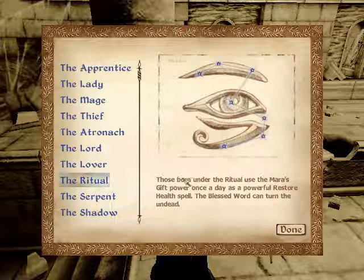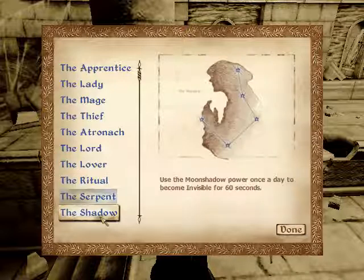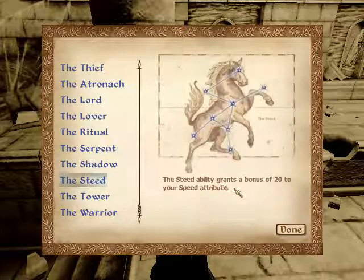The Ritual: those born under the Ritual use Mara's Gift power once a day as a powerful restore health spell; the Blessed Word can turn the undead. The Serpent: gain the Serpent Spell to cause a slow but potent poison on touch, while simultaneously curing yourself and dispelling magic — casting costs 100 points of fatigue, so you'll knock yourself down if you don't have it. The Shadow: use the Moon's Shadow power once a day to become invisible for 60 seconds. The Steed gives you 20 points to Speed, which is really good.